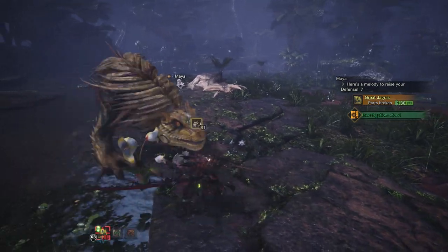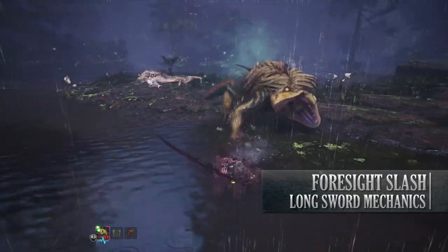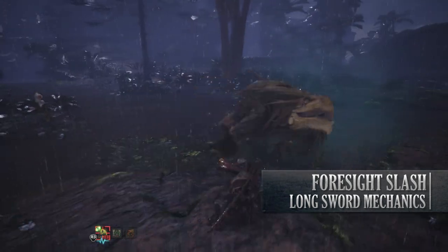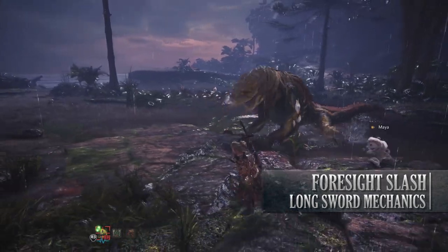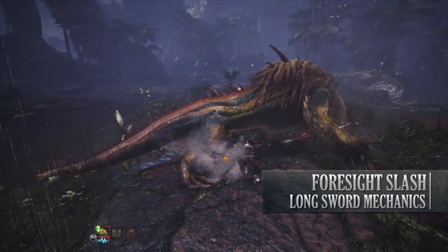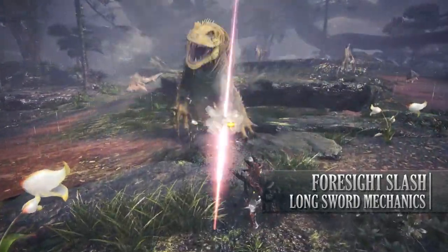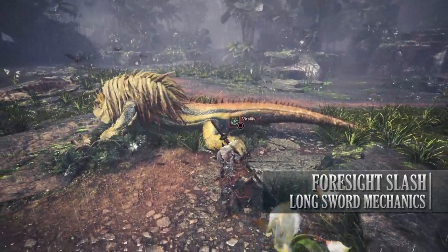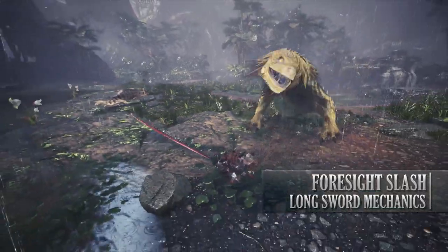The third and final mechanic is the Foresight Slash. As mentioned, this can be great as a defensive move, but it also comes in very useful for quickly upgrading your Spirit Gauge. The Foresight Slash is performed mid-combo by pressing R2 and Circle. You have to anticipate a monster's attack, and when it's about to hit you, perform this move and you'll absorb the attack — indicated by a blue aura around your Hunter — which can then be followed up by pressing R2 to immediately go into a Spirit Round Slash, regardless of how full your Spirit Gauge is, upgrading it one level.